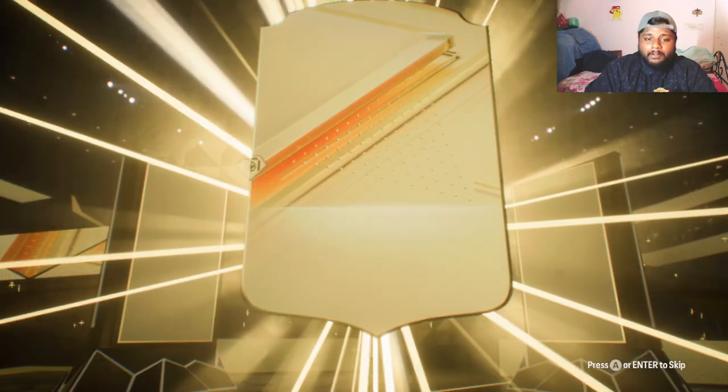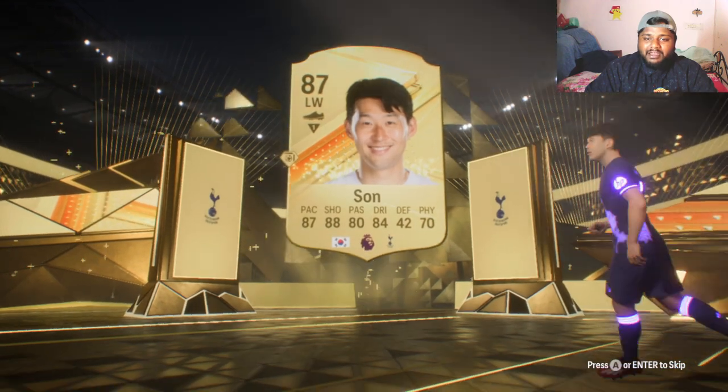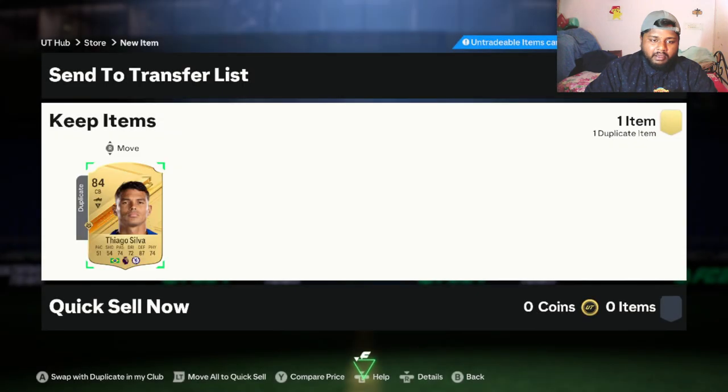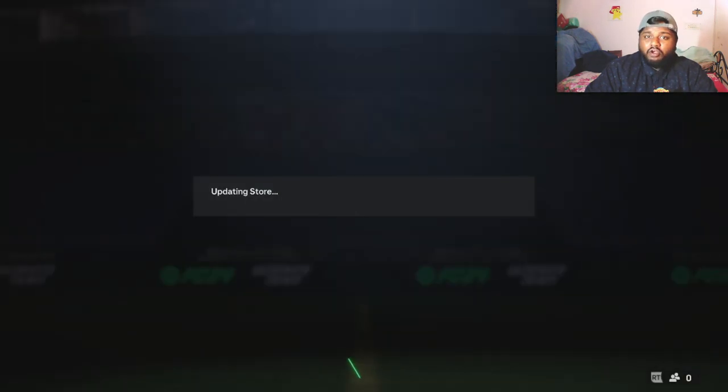We get Sean — one of the nicest players on this planet, so I am happy that we packed him! Please be a double walkout — it's not a double walkout, but we have Sean in that beautiful kit. He's going to be an insane player if I get a good evolution out of him, so I'll be on the lookout for that.